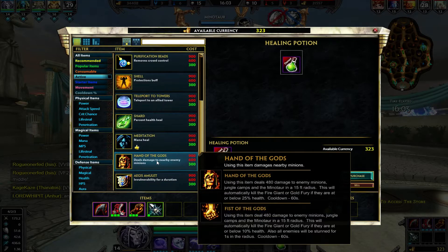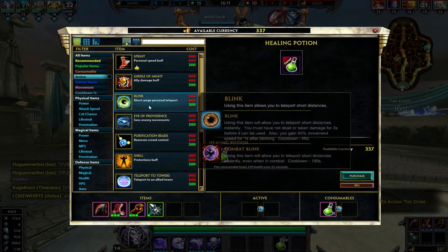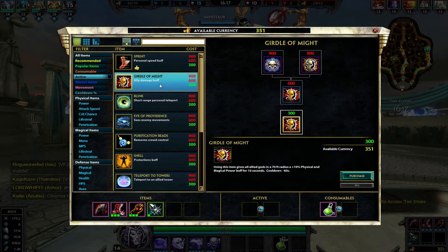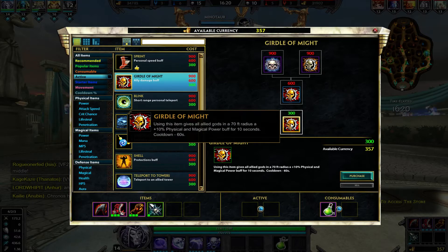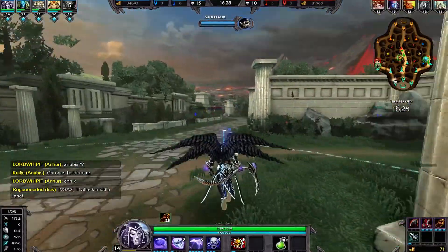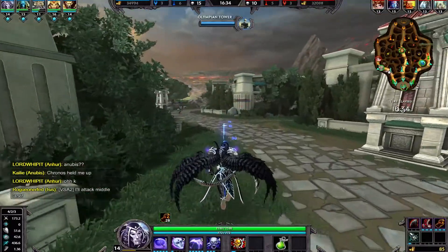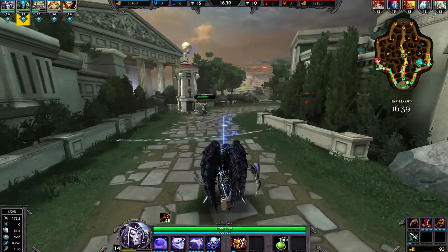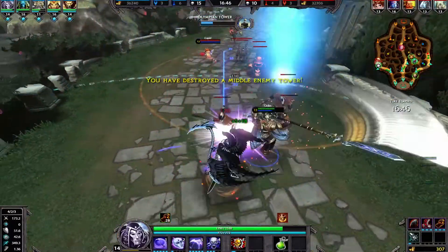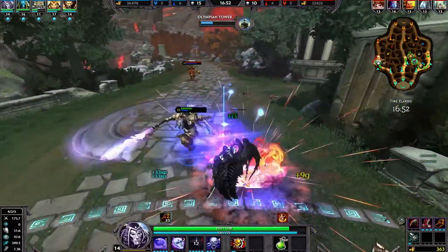I wonder whether to take Creeping Curse or Sprint — I like being able to catch up, and I have a natural movement speed buff, so Sprint might not be the best idea. Girdle could be good; if I buff allies around me, they can get enemies low enough for me to finish them off. Let's go with the Girdle. Come up and help Odin. Doing pretty good — 35 to 32 on farm, 15 to 10 on kills. The enemy team is starting to push up, though.